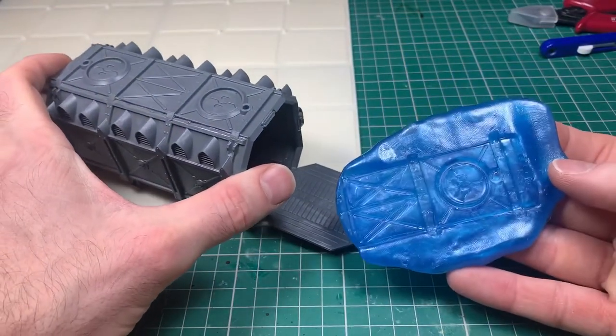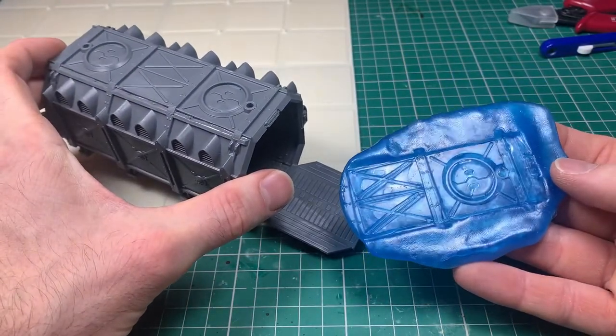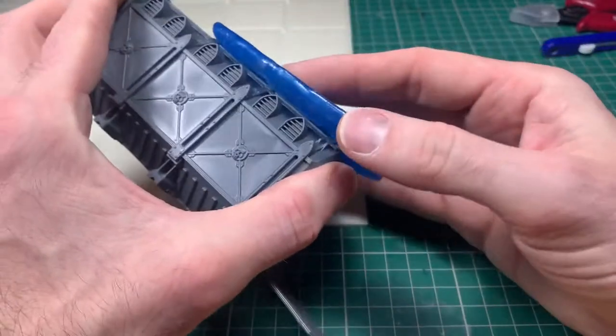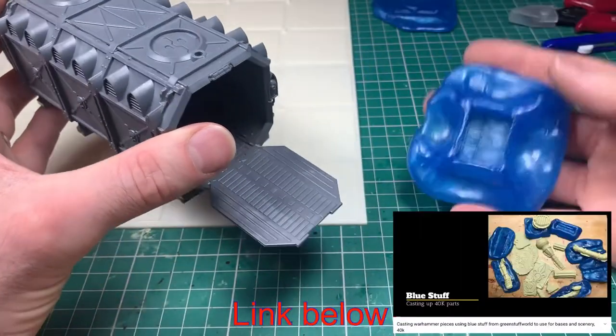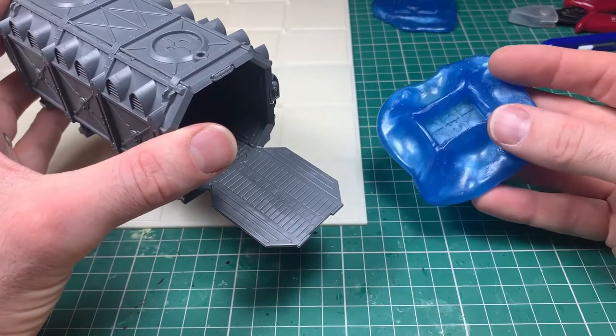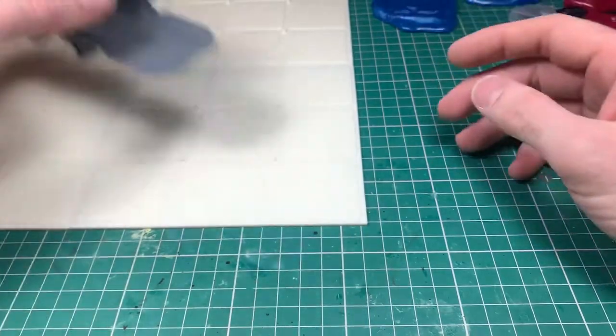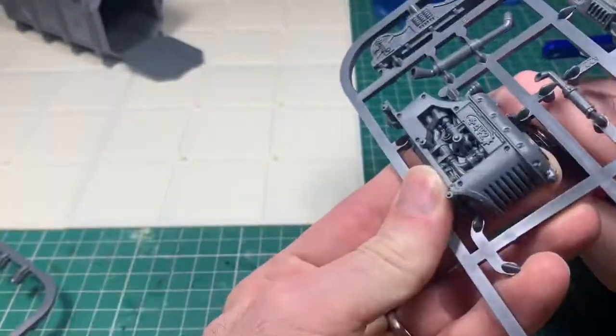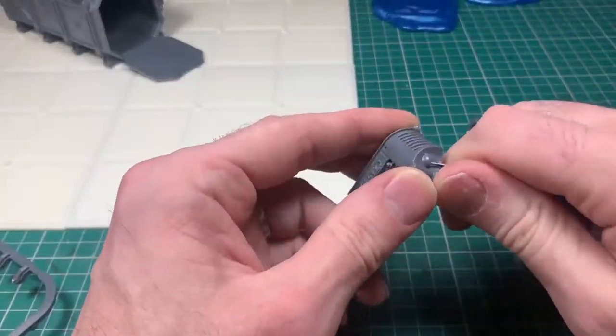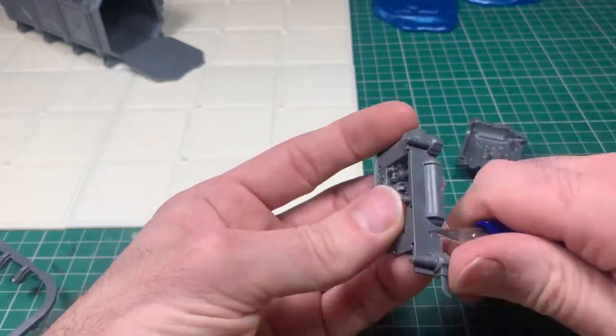I've built up the first armored container and taken some Blue Stuff from Green Stuff World to make a cast of the top of that container — I like the access hatch and I'm going to use that on some detailing on the base later. I've also cast up some of the containers, crates, and things, making extras beyond what you get in the kit, but I won't put those on until the final detailing stage at the very end of the project.